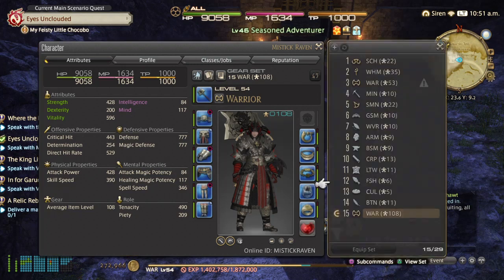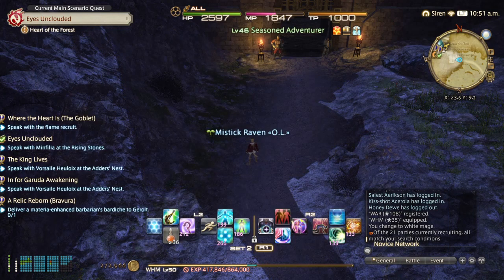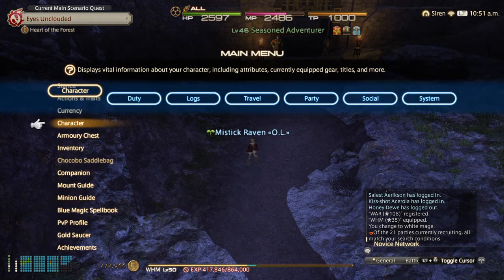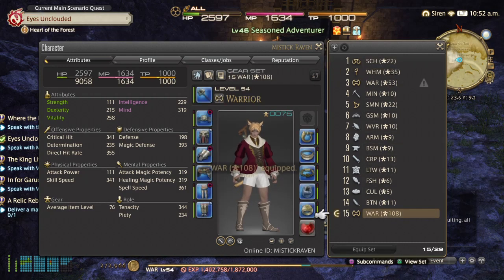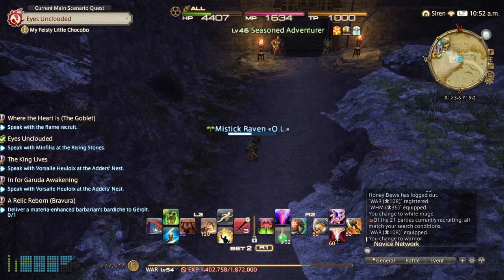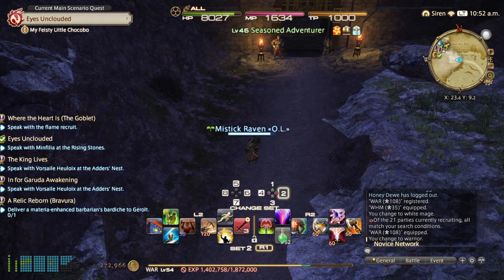I'm going to change over to, let's say, my white mage. And I look at my abilities — now my abilities change to my white mage. But if I go back to set 4, it's the same. And if I go back to the character and switch back to the warrior, that's the same. But when I go to set 2, my abilities will load. So anytime you're going to do a role or your main ability setup, you always want to set up on set 2.